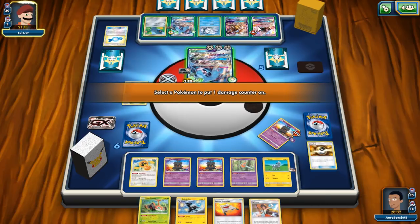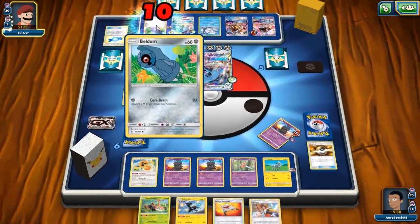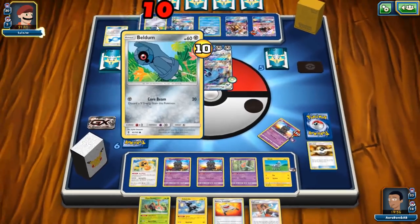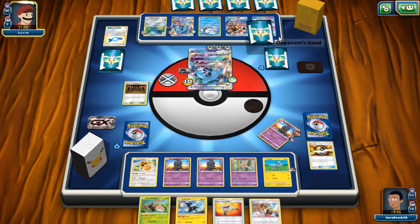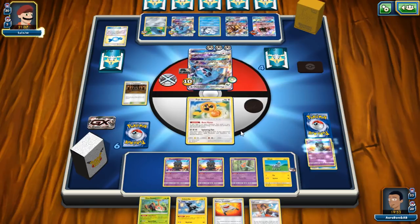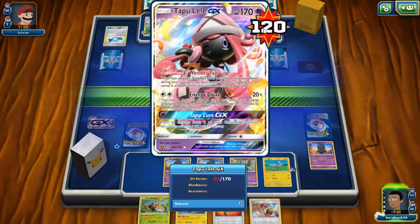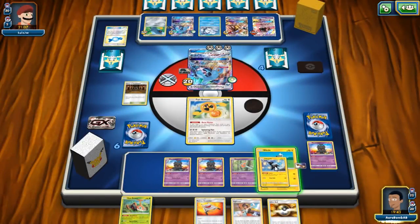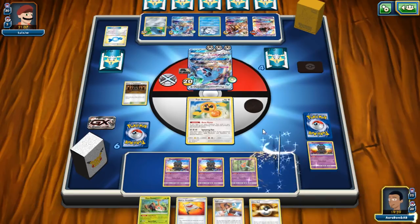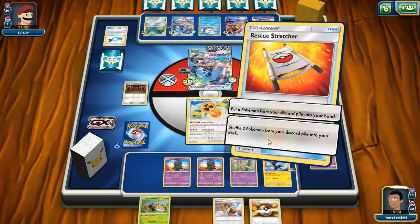Put the other three damage counters on Beldum — if he doesn't have all his Beldums we get a prize. The next Spell Tag proc should let us take a knockout. Maybe I should have put in a range of Heat Rotom or Fan Rotom attacks, but whatever. Let's shuffle back in those Pokémon. I think we only need one more tool in the discard pile. One, two, three, four, five, six, seven, eight — yeah, one more tool needed.